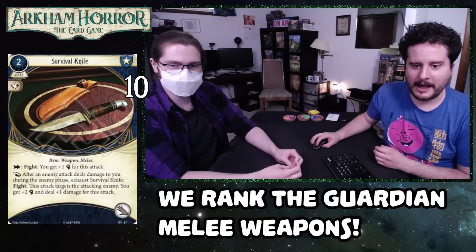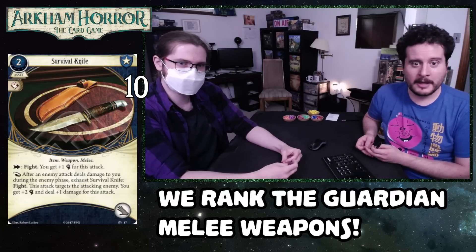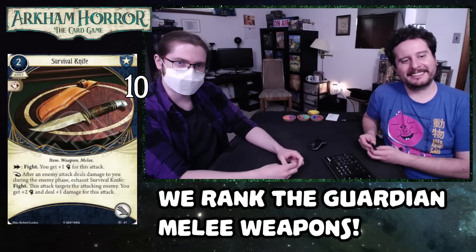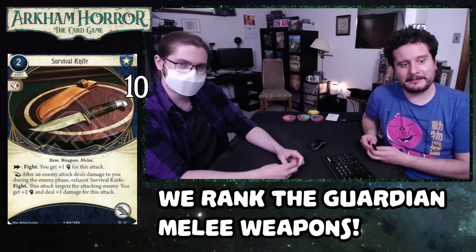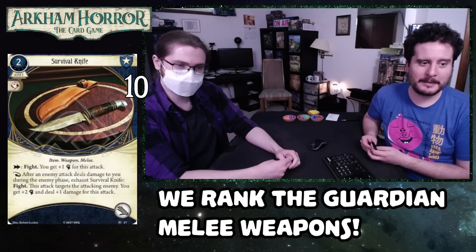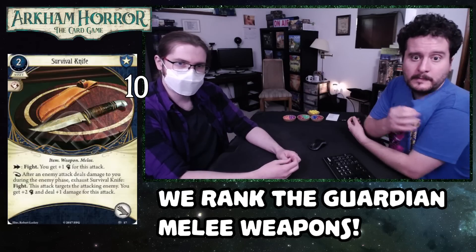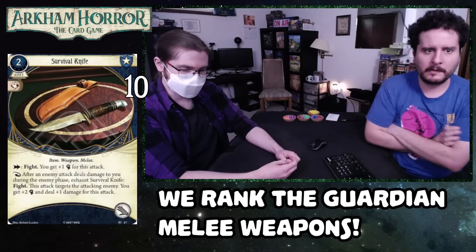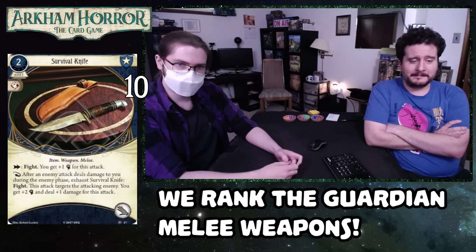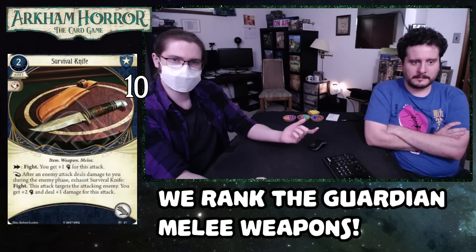Number 10, we're in our top 10 — this is Survival Knife level zero. You might be thinking, how the hell did a level zero card beat a level five card? Because it's equally efficient with no experience. Survival Knife: you get plus one fist for a fight. As a reaction, after an enemy attack deals damage to you during the enemy phase, exhaust Survival Knife to fight — this attack targets the attacking enemy, you get plus two fists and deal plus one damage. This is probably the best off-hand weapon in the game.